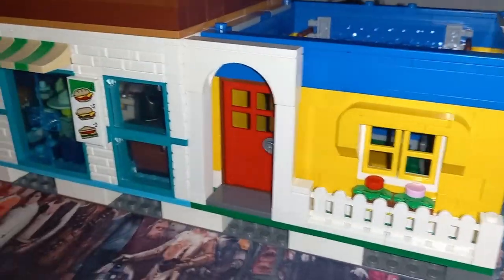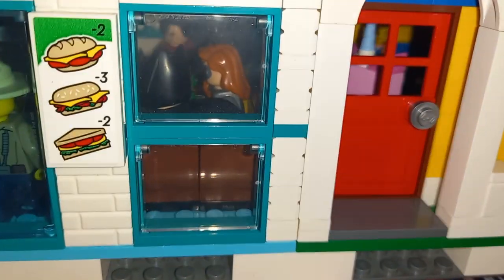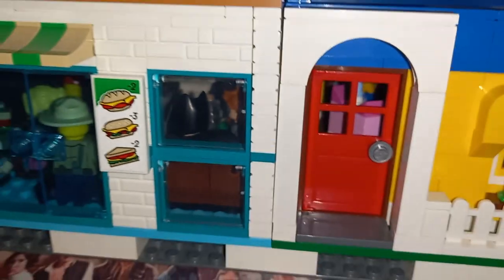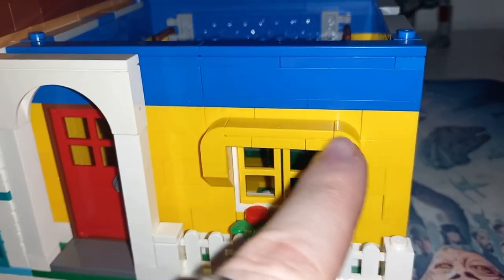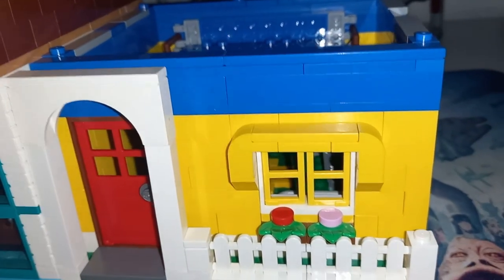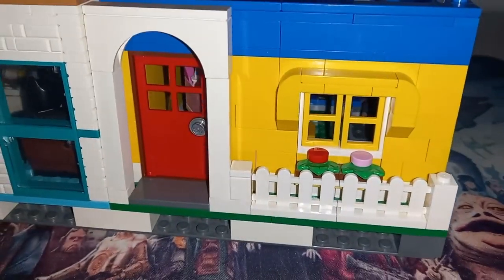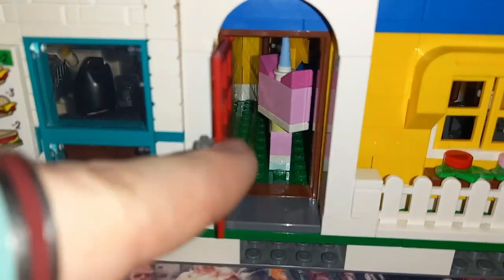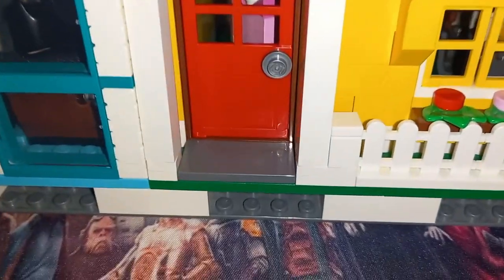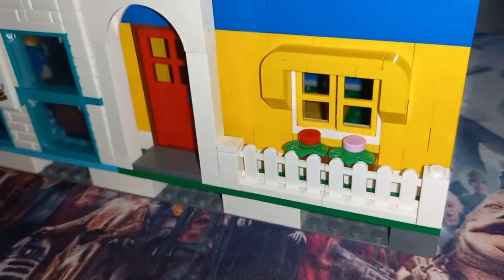The front looks so different to all the other buildings — double doors, a big window, and all the DC characters on the street table. I carried across the plants from the original model, altered the two arches around the door and window, and changed up the fence but kept most of the ideas. You can open the door fully to get inside, and there's even the gray mat represented by a two-by-four dark bluish gray piece — a lot of inspiration from the set.